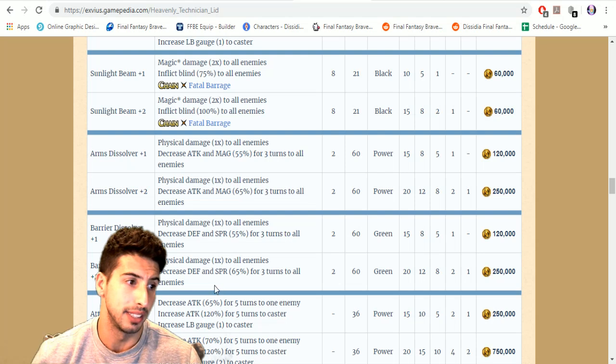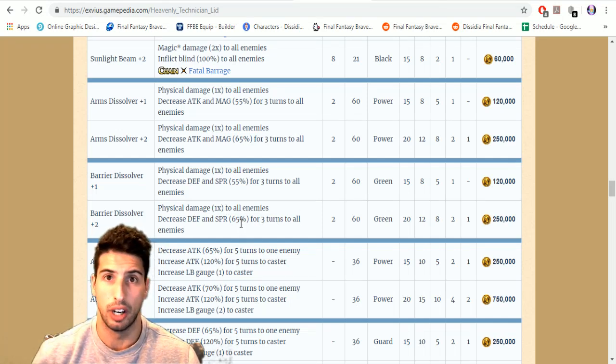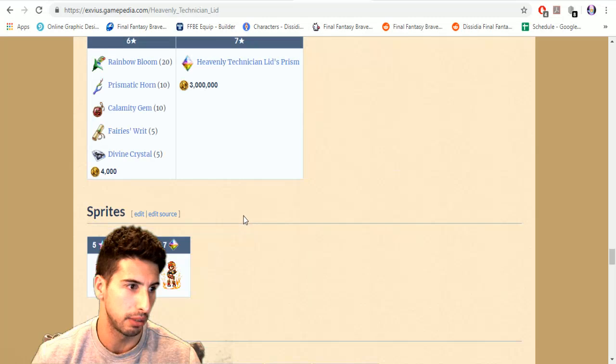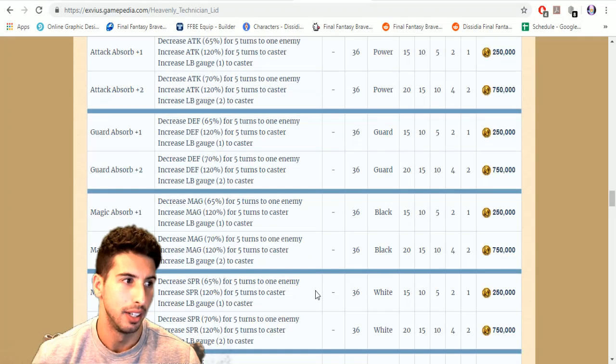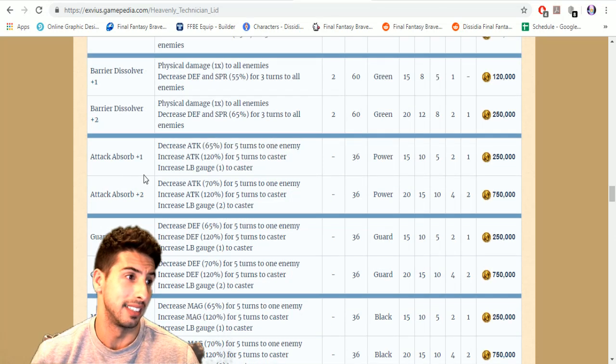Then Burial Dissolver: physical damage one time to all enemies, decrease defense and spirit by 65 for three turns — another big AOE break. We're looking at just nine percent off the strongest break which is 74, but she can go up to 79 with full builds. At 65 you're already pretty close — she becomes a really really good breaker.